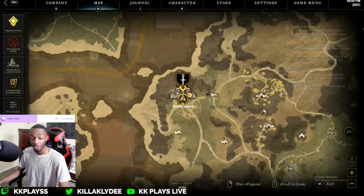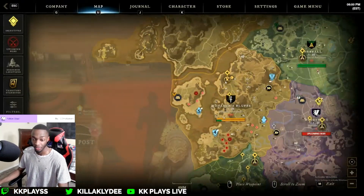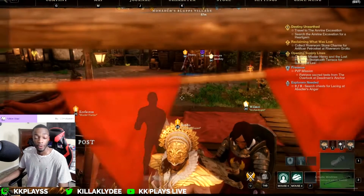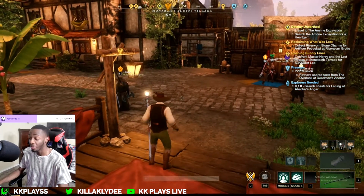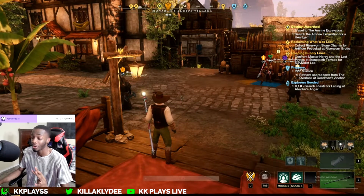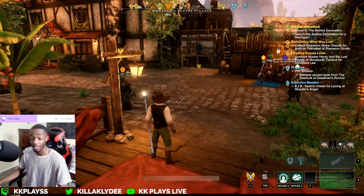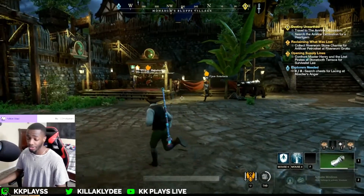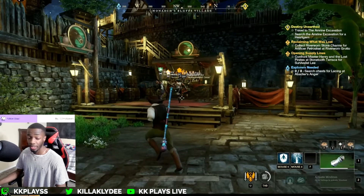So let me show you exactly what you want to do. All you want to do is go right here in Monarch's Bluff and farm up all the iron, come back and sell it all — just as easy as that and you're getting four gold per piece. Let me go ahead and farm up some iron and come back and show you how much I make. Alright, so we just got a lot of iron ore and we just refined it.